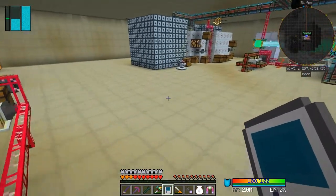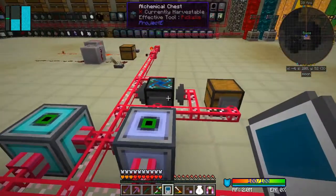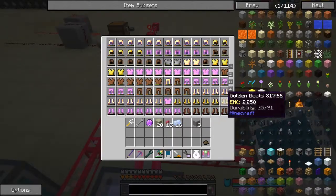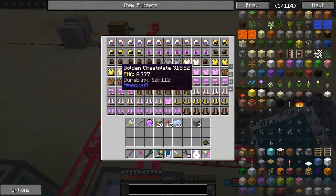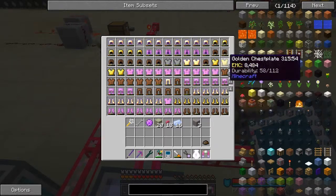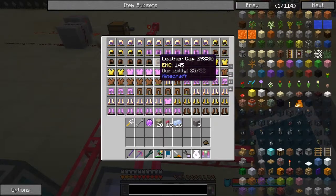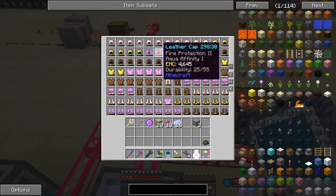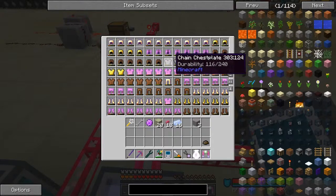The next thing is I want to do some more work on the armor. At the moment I've got nothing in it - I've just sorted it out because the repair talisman got taken out. These have quite high EMC values - 8000 - and these don't have any EMC values, but these do.